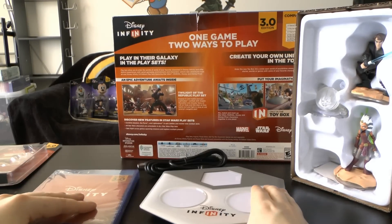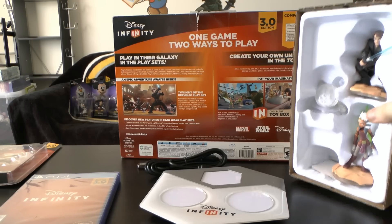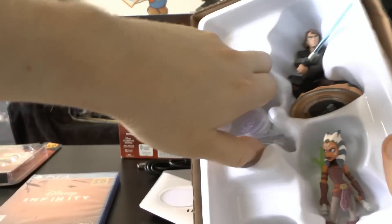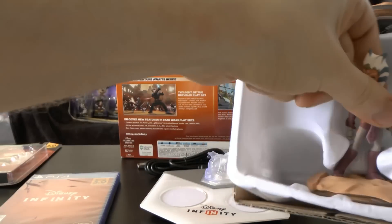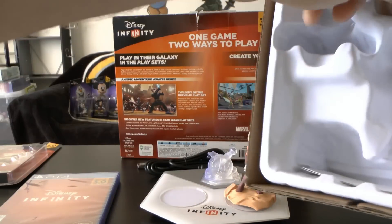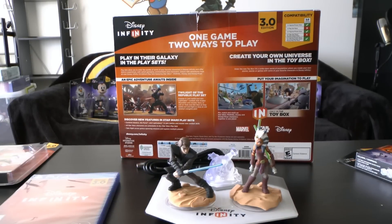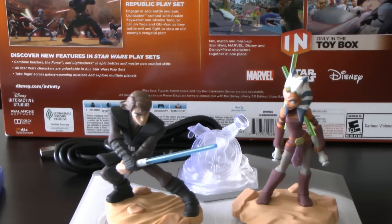It looks just like the other bases that we've seen. It's all about that base — that's all I can say. So right here we have Ahsoka and Anakin, and this is the new Republic playset. It goes right there. And Ahsoka just pops right out. And Anakin — Annie's not very cooperative. And there you have it. There is the brand spanking new Disney Infinity 3.0 set.